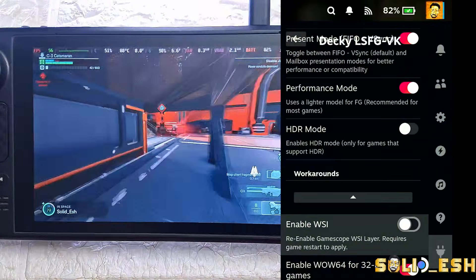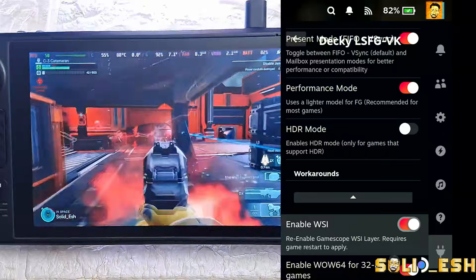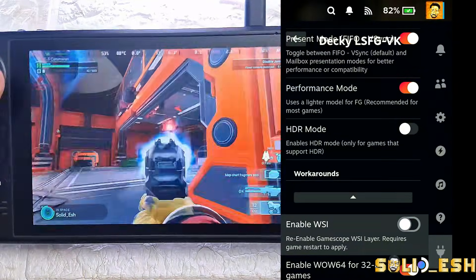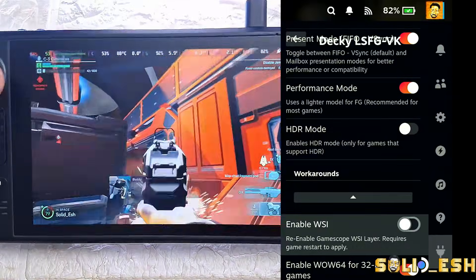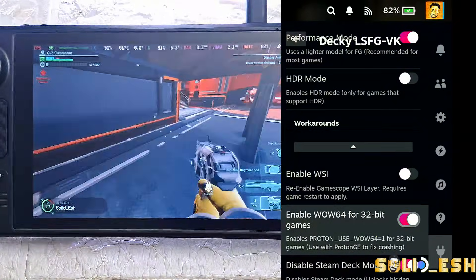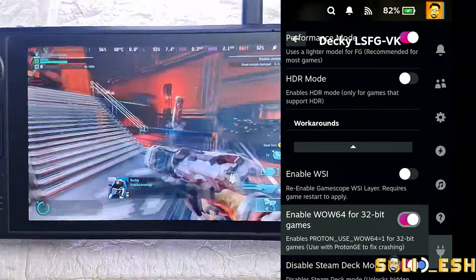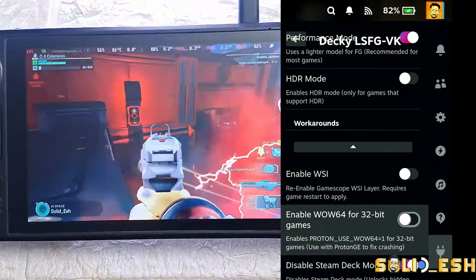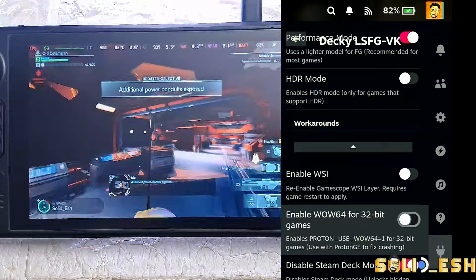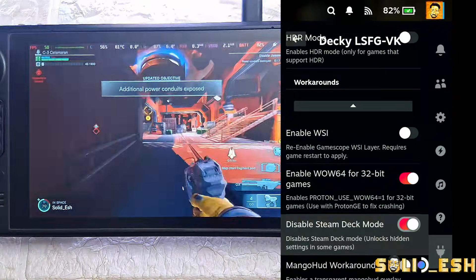Enable WSI — if a game looks choppy or behaves weird, turning this on can sometimes fix it. I keep it off personally since I haven't run into those issues. The next option I keep on — it's for older games that are only 32-bit supported. For example, LSFG won't work on Batman Arkham games, the Tomb Raider series, and many other older games, so for classics you need this enabled.